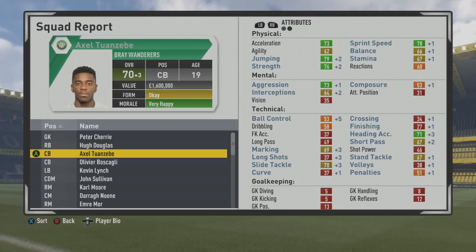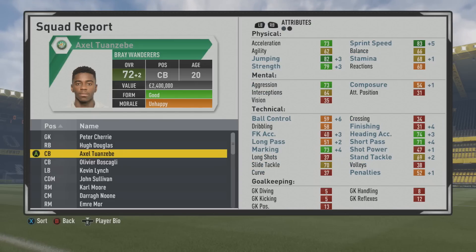Jumping to win headers defensively, but even on set pieces as well — offensive set pieces. Some good steady growth of the physical stats in the first two years. Strength all the way up to 79, sprint speed up to 83, and jumping up to 82 also. Short pass actually improves quite a bit also.